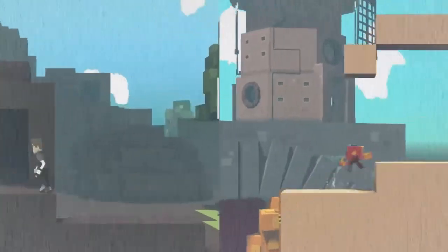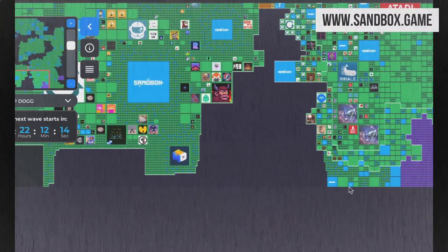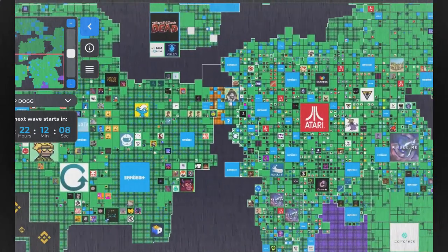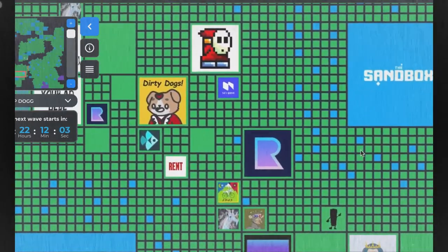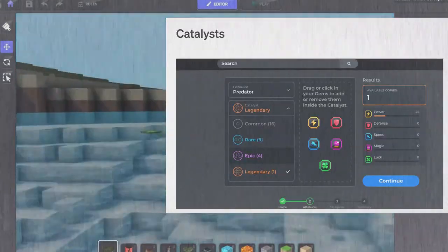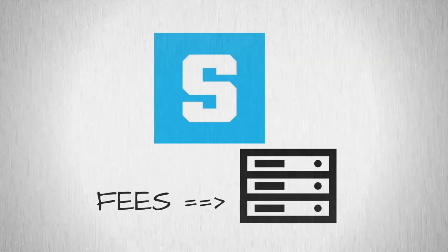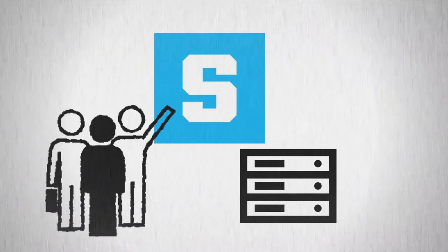Other ways to make money: Even if you're not into games or creating assets, other play-to-earn features are in development. Renting out your land to other users is one possibility. Organize events on your land and charge an entry fee, or monetize experiences on your land through sand. The staking of sand allows passive revenues to be generated on lands — it is more profitable to stake sand. Besides, this is the only way to get gems and catalysts needed for asset creation. In the Sandbox, a large part of transaction fees is redistributed to sand stakers via a fund and stake pool, which is controlled by a community-owned DAO, or Decentralized Autonomous Organization.